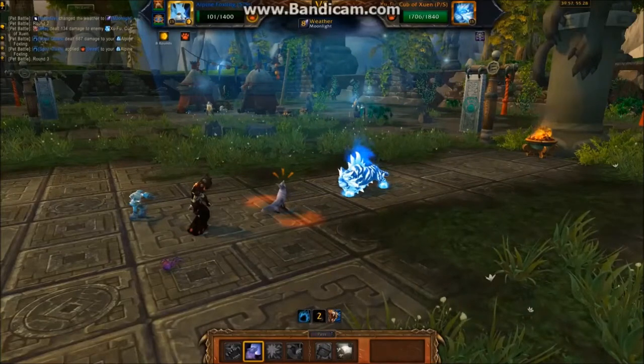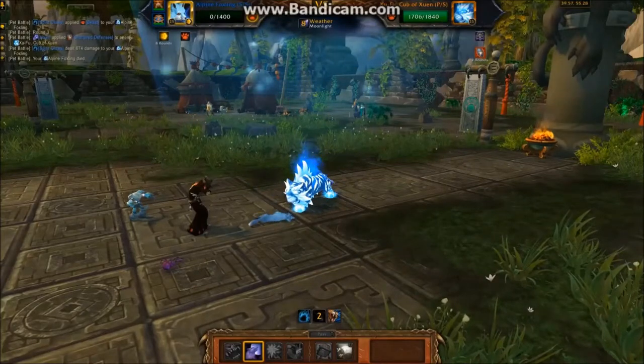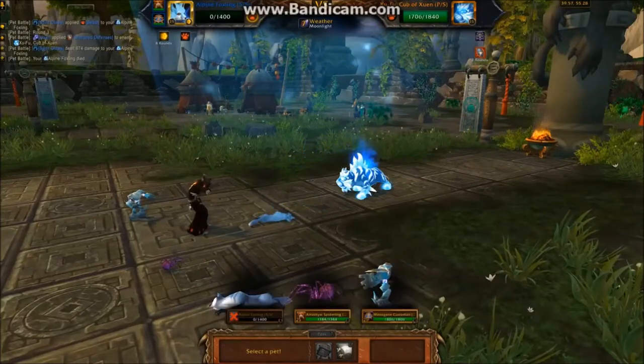And then Zufu is going to kill the Foxling. That's going to give you a free swap without losing a turn. Then you're going to bring in your Spiderling.